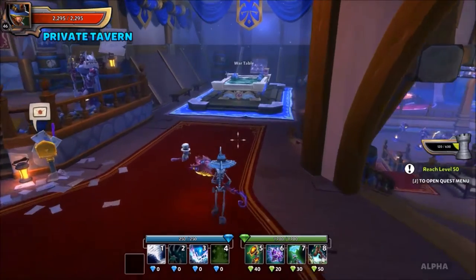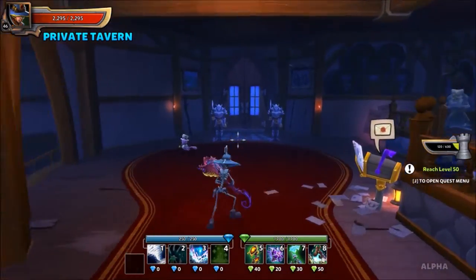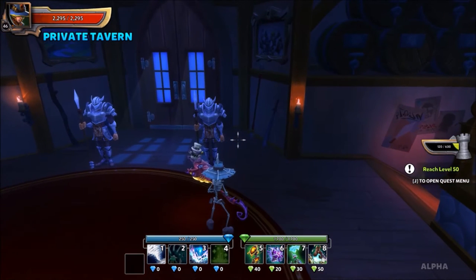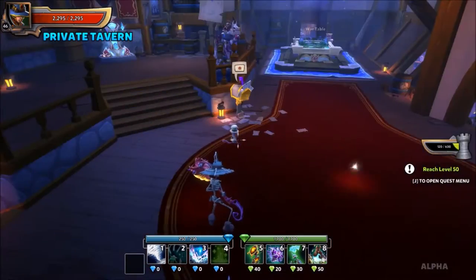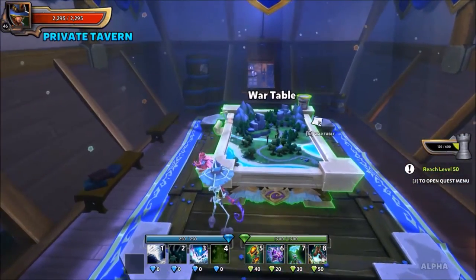The benefits of being in a private tavern: one, there's less commotion, and two, you can invite your friends before you go on a map. Let's say all of your friends log on on a Friday and you all want to play Dungeon Defenders but you're not really sure what map you want to do — you could all hop in a group and discuss it. Then whenever you're ready, you start the map and you're all in the same map. You don't need to invite them when you get into the game.